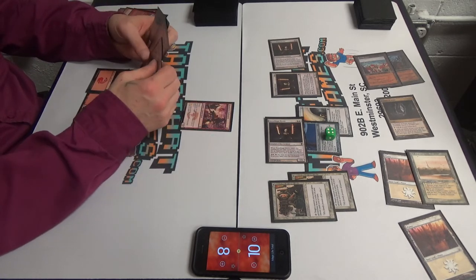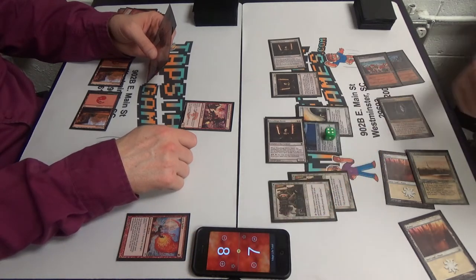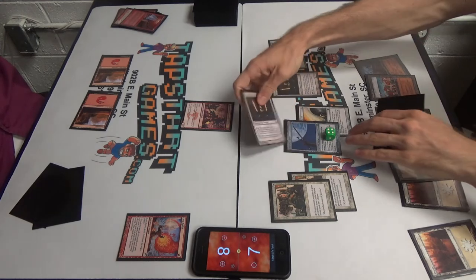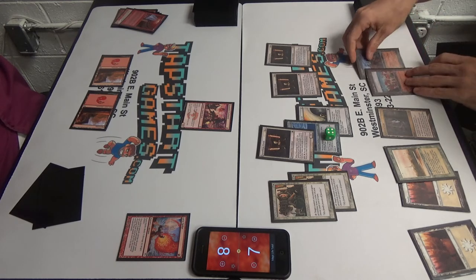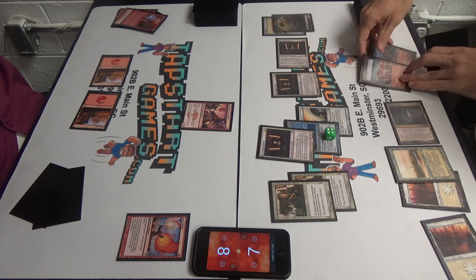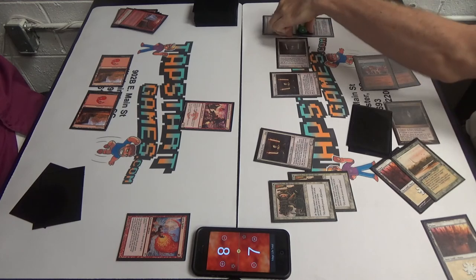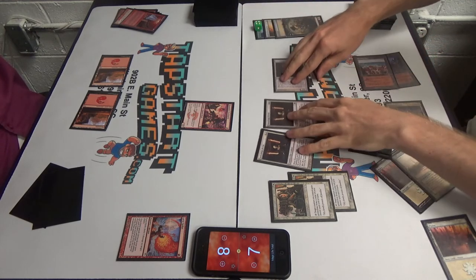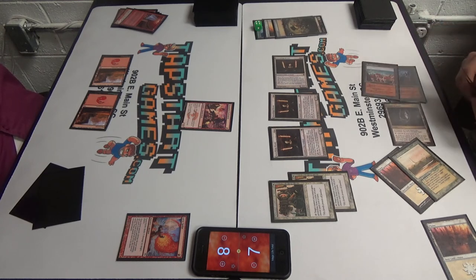Swiftspear. Oh. Hi. Hello. I'm gonna Lava Spike you for three. How's this turn? I don't think there's anything I can do here. I have a card in my hand I think can help. Draw. We'll get the Batterskull out. One, two, tap — get the Batterskull in, get its Germ Token in. Equip Jitte. I'm assembling Voltron over here. Equip the Sword of Fire and Ice. And yes, I know this is silly because I can't attack with it this turn, but next turn I cannot resist.